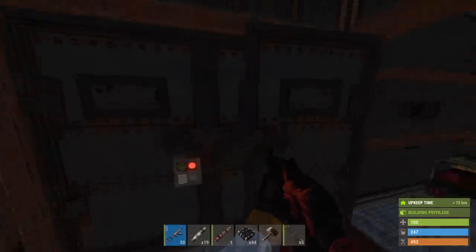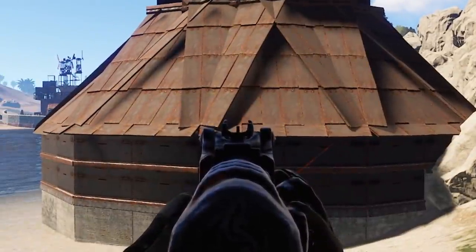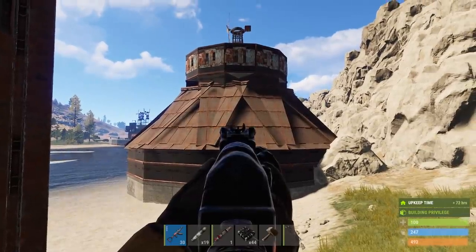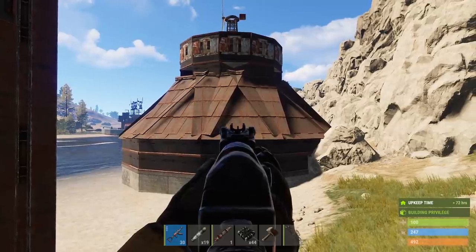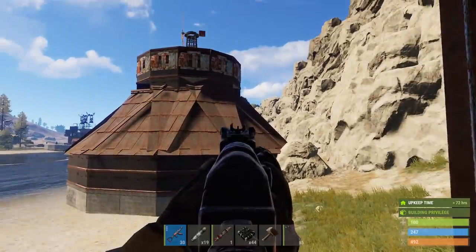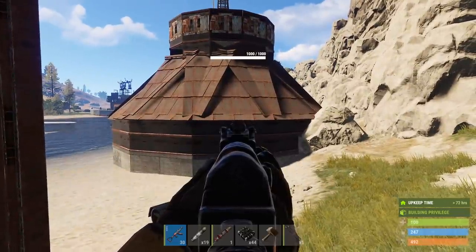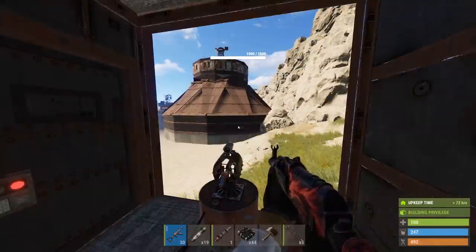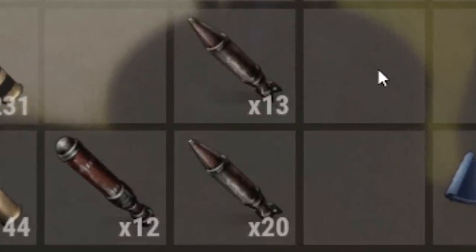Today we're going to raid a bunker base right here. It's a huge bunker base that looks like it could be a challenge to raid — it doesn't look that easy, even though it's not a huge space. It's fully armored, it's a bunker base so it has no doors. I feel like it's actually gonna cost a lot to raid, and that's why I took all my C4 and nearly all my rockets.